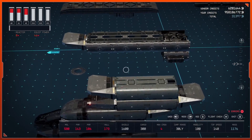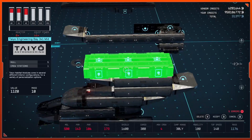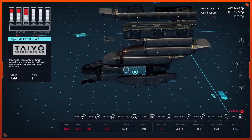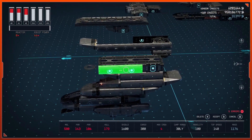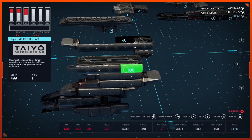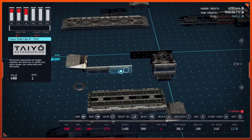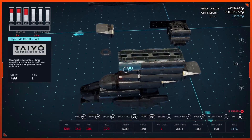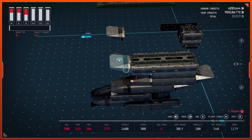After that, bring in a Taiyo Engineering Bay 3x1 mid and attach that right on top. Then grab both of the bottom Side Cap Bs, duplicate them and bring them up here, then duplicate one of them and put it right here. Duplicate your Deimos belly and attach that right there on the top.